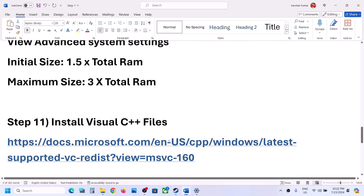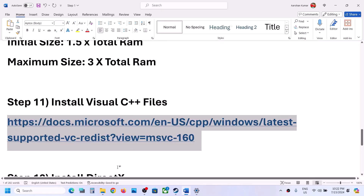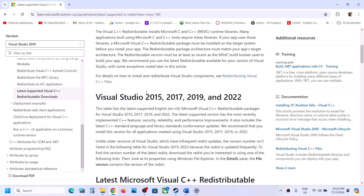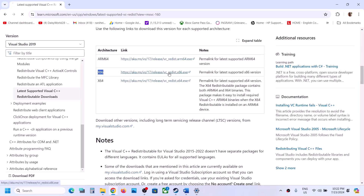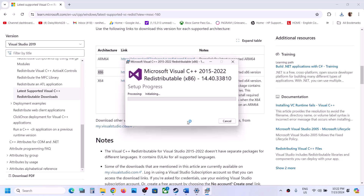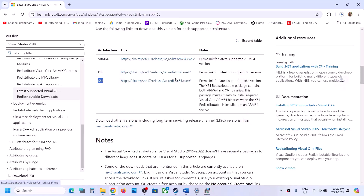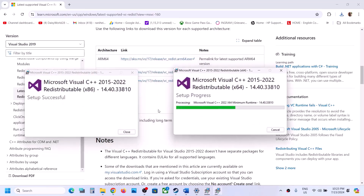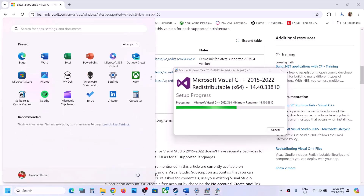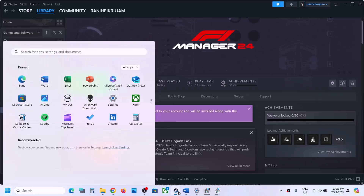The next step is to install Visual C++ redistributables. Copy the link provided in the video description and open it in a browser — it will take you to the Microsoft website, where you can see Visual Studio 2015, 2017, 2019, and 2022 redistributables. Download the x86 version first. Once the download is complete, run the exe file — click Repair if you see it, or Install if shown. Click Yes to allow. Then download the x64 version as well, run it, and again click Repair or Install. Once both installations are complete, restart your computer, then launch the game and check.